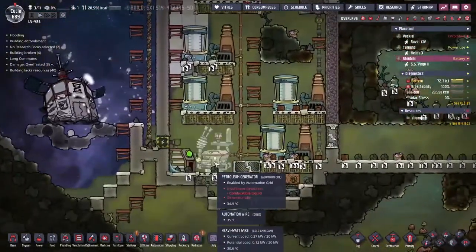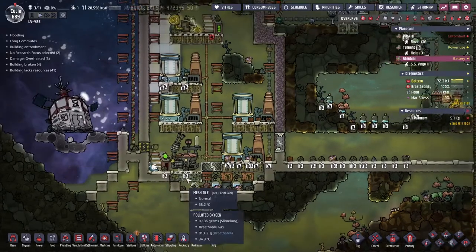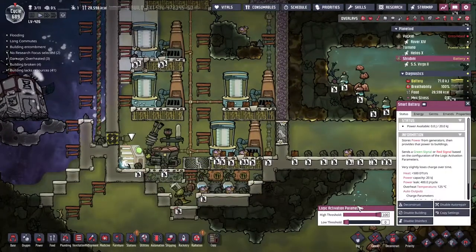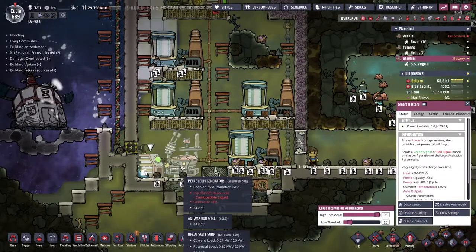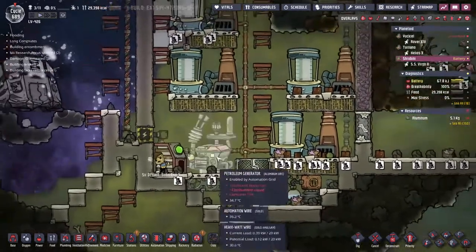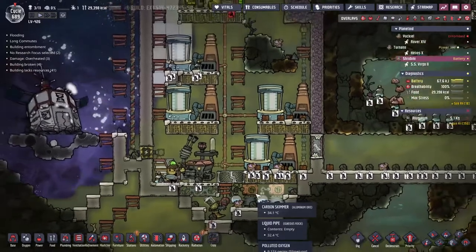See how we're doing down here — the battery's been built, it's in place. This is looking really good. Now let's set up the smart battery automation: when this battery is below 10%, it will turn the petroleum generator on, and when it reaches above 95%, it will turn the petroleum generator back off. That should work out pretty well for keeping this supply going. Though right now, no lumber trees are being delivered because people are too busy sweeping.